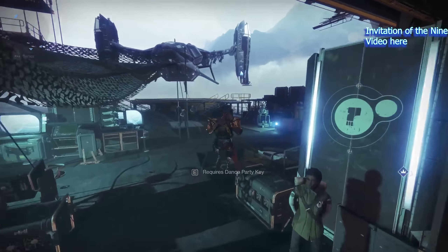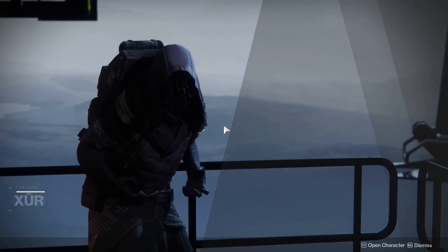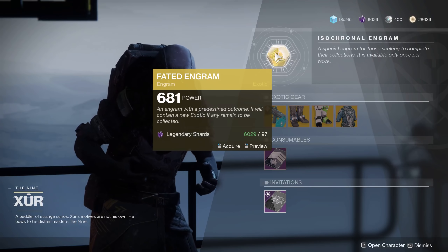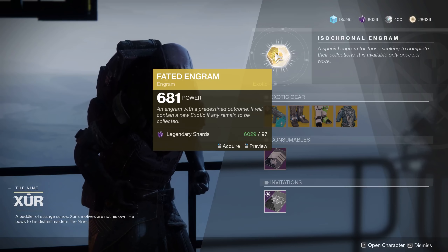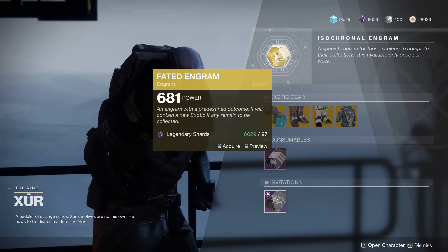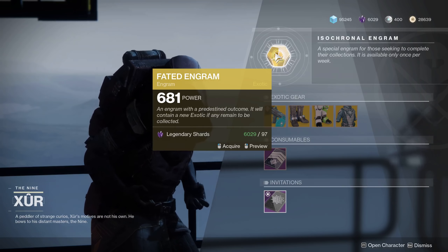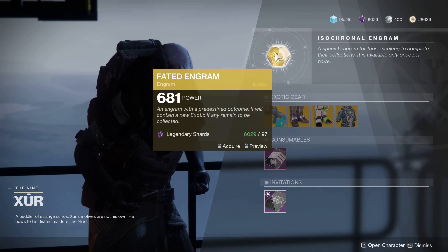Xûr is supposed to have random rolls this week, and the exotic engram — the faded engram — is supposed to include exotics from Forsaken. I haven't really tested it. I'm missing mostly Forsaken exotics on my Hunter, so if there's certain armor you're missing and you've got all the weapons, try logging into the character that's missing your armor first before you buy the faded engram. I'm on my Titan and have everything, so I'm going to my Hunter to give myself a better chance. Go to the class you're missing stuff on — I think it may work that way.